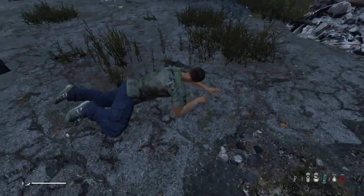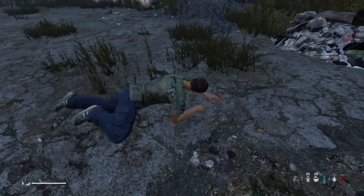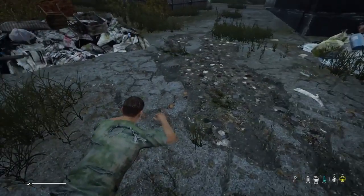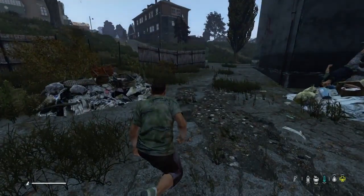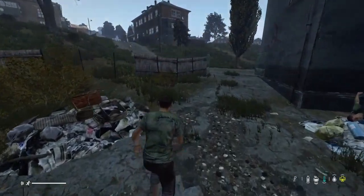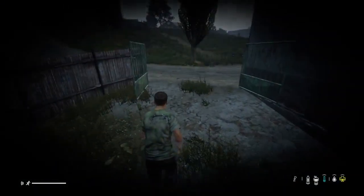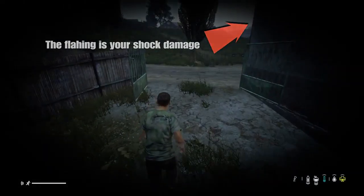Back to fixing a broken leg. Once you have a broken leg, it's worth knowing what you can and can't do. First, your leg does not go all floppy like in real life, so squeamish people are in the clear. You can crouch and stand up with a broken leg, but you won't be able to move. If you do, you will gain shock damage every step you take. Your shock damage is shown around the sides of your screen — it will flash black, which will eventually fill the whole screen black, leading to you falling unconscious.